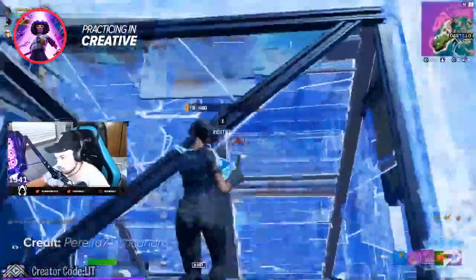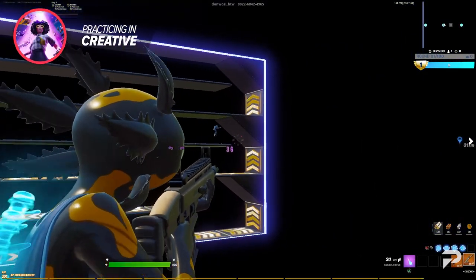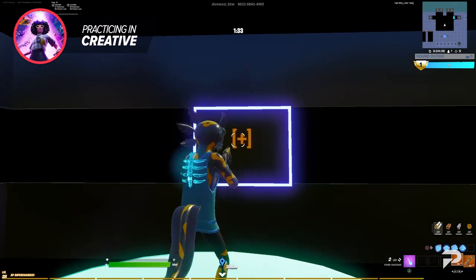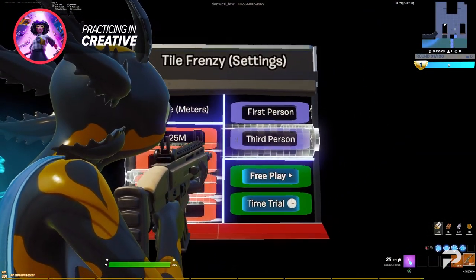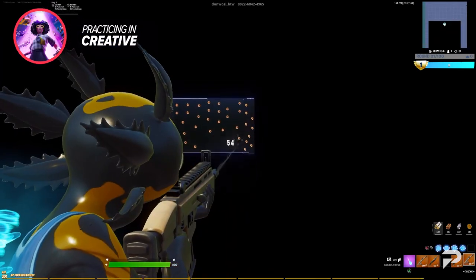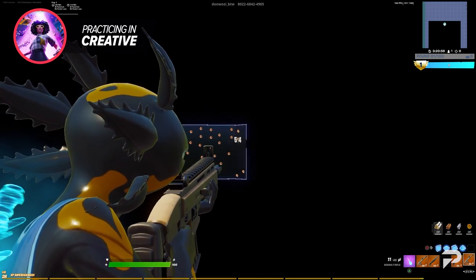Admitting your mistakes is so important for success. Make sure that you look back and see what you can do to get better. This map will definitely help you guys a ton with tracking and flicking — two things that are very hard to master on controller. You can also change what range you're shooting from and practice long range aim. Controller players struggle the most with long range aim and it's why this map is perfect to really practice with.